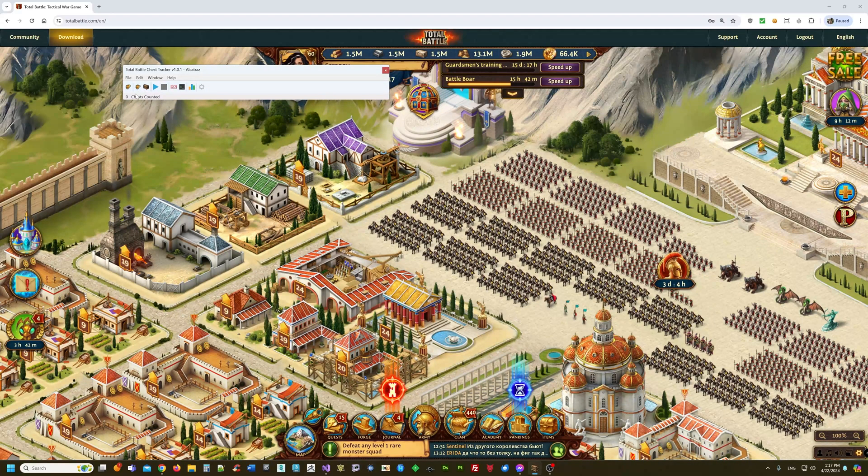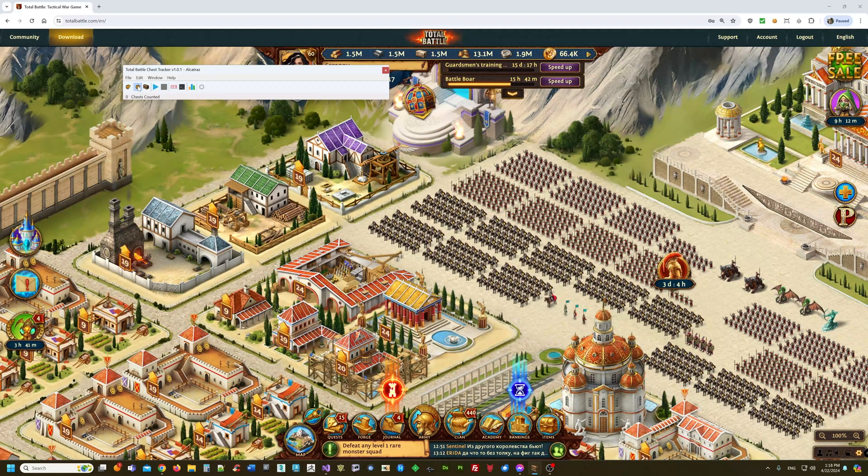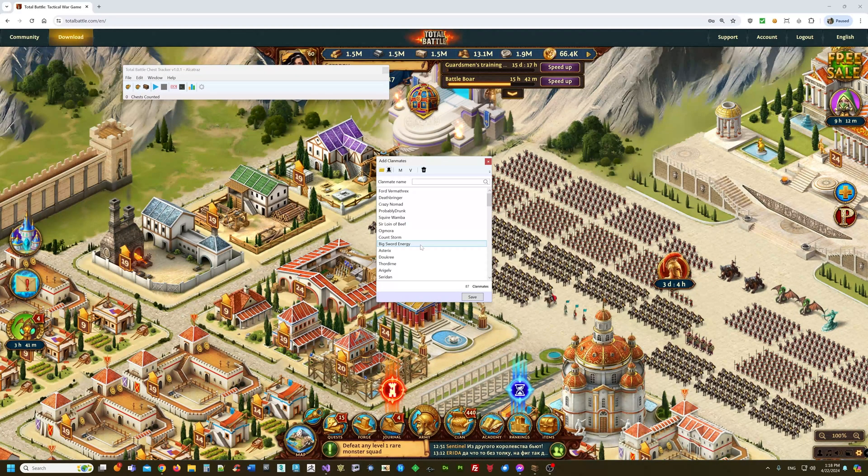Once you've created a clan through the Clan Manager, it automatically saves — that's good. Then you go and add clan mates. When you add clan mates you just type in a name like 'Test Dummy' and press Enter, and as you can see 'Test Dummy' is automatically added.